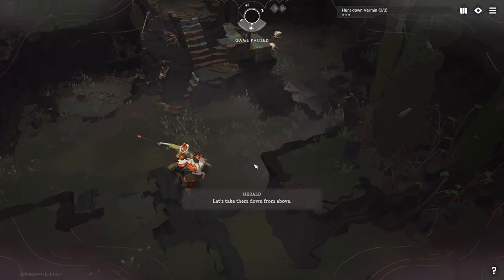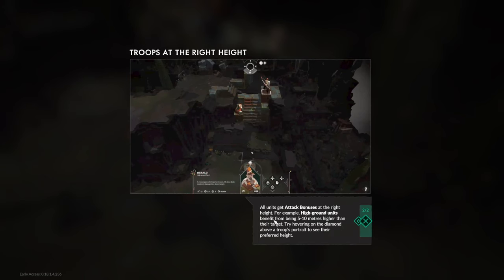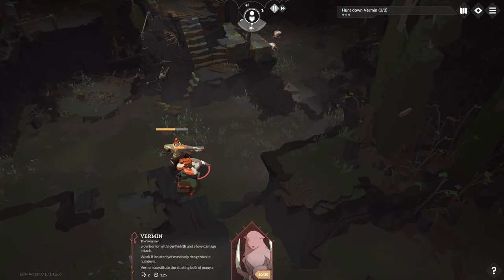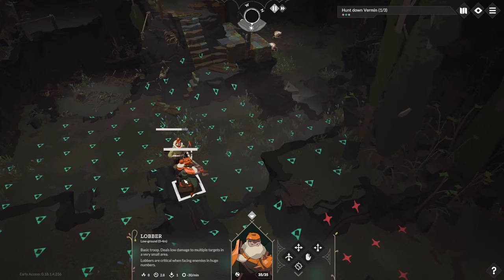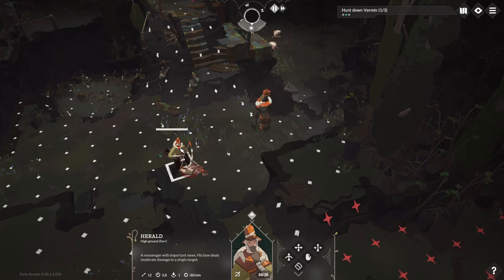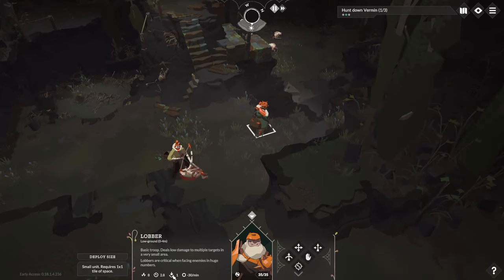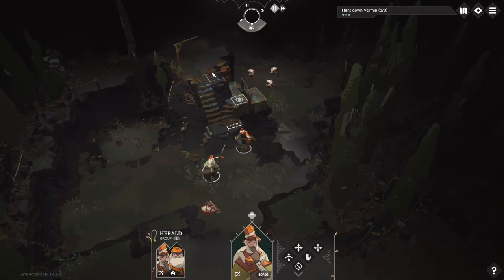Different troops fight better at different heights. Low ground units are good against targets at similar heights. High ground units need higher ground for their most effective blows — 5 to 10 meters higher. Hovering on the diamond above a troop's portrait shows their preferred height. High ground units get increased critical chance and increased splash damage.